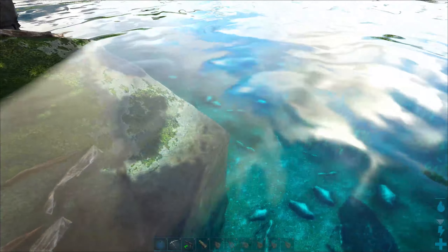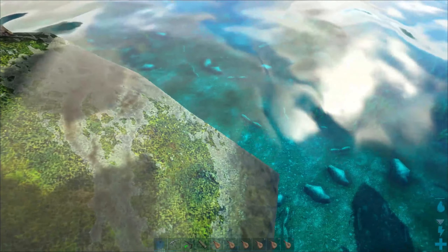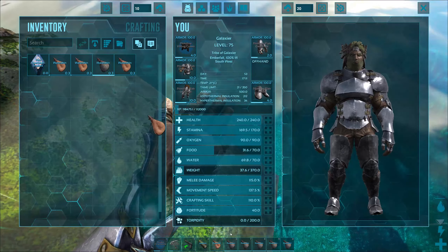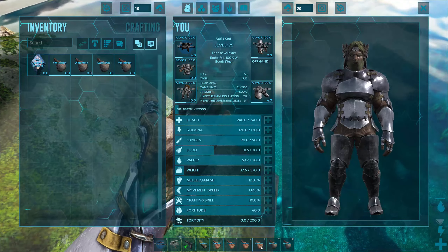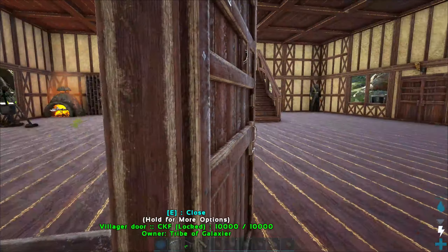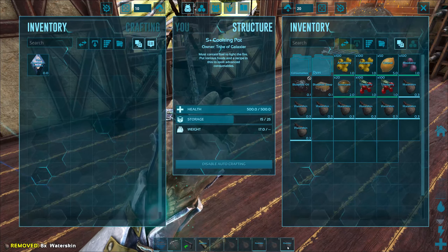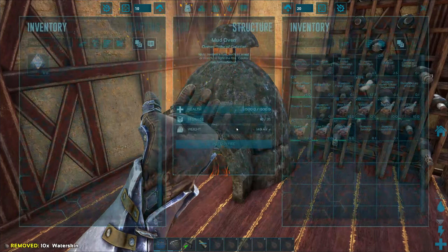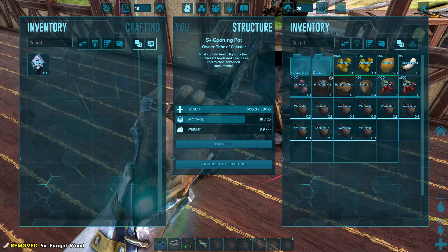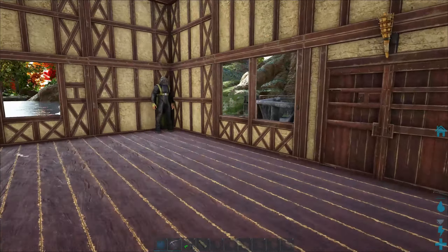I'll jump in the water and do it — it'll be much easier. Okay, so we pop them in the cooking pot. Pop them all in, steal a little bit of wood from here, light the fire. There we go, we've got some cameo soup cooking. That will get the farmer sorted.